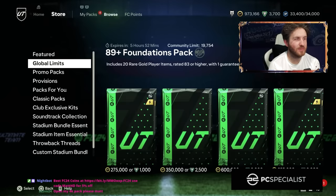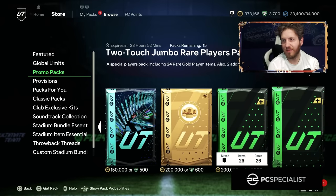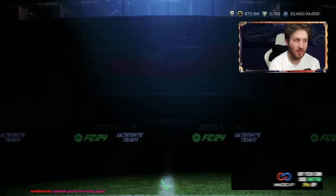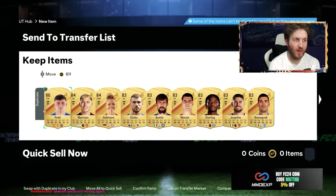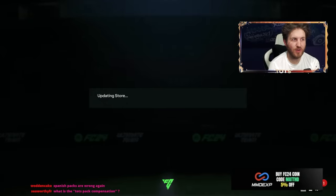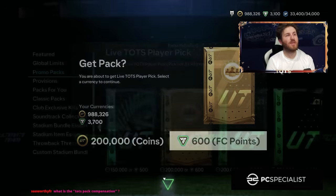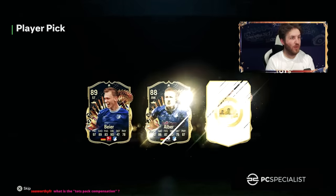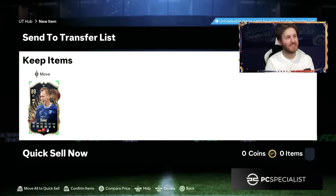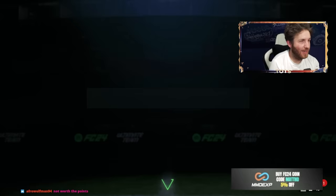I'm going to go for the big one. There are some more here - promo packs. I'm thinking this one is definitely a play. Team of the Seasons player pick - you never know, we might get someone good. Wait, the Spanish pack's wrong again. Seriously? Don't tell me there's more compensation potentially. Team of the Seasons player pick - come on, EA. Bruno, Ottomendi. I might go with the 97-pace guy instead.